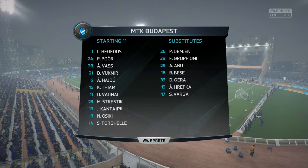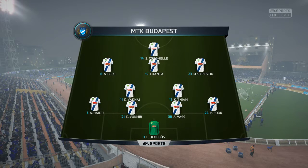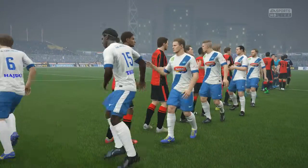The line-up for the home side — well, three at the back, that's the first thing that catches the eye. What about the rest of the team? Well, it looks to be a 3-4-3. You certainly don't see it that often, and when it works it can catch the opposition off guard — it can be a really awkward shape to contend with.